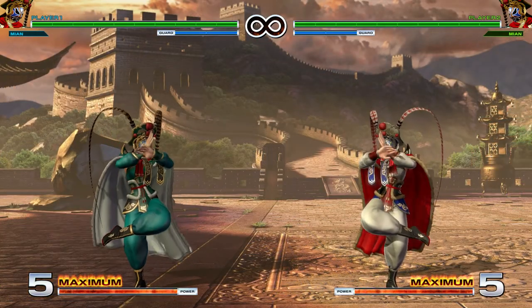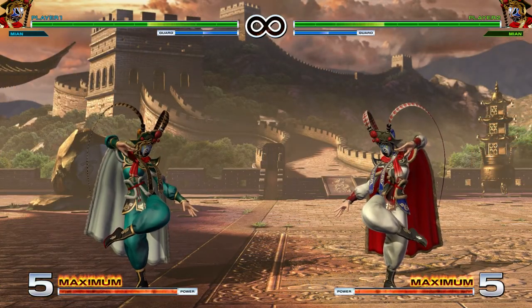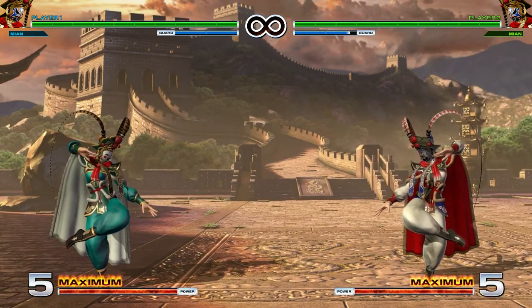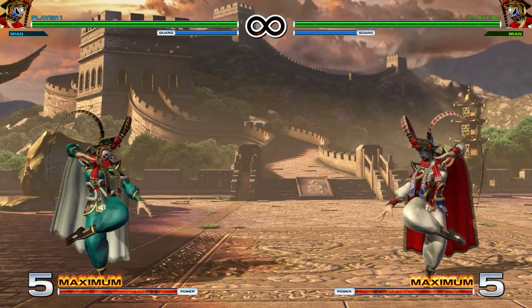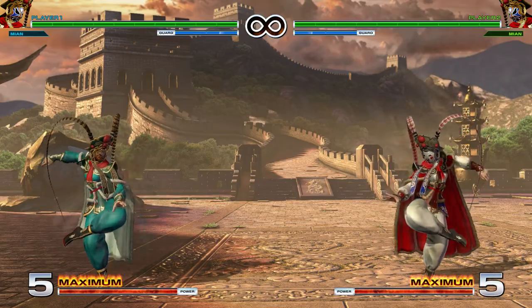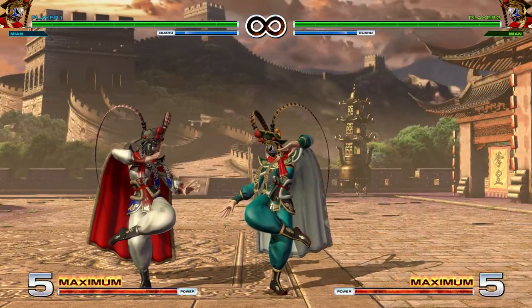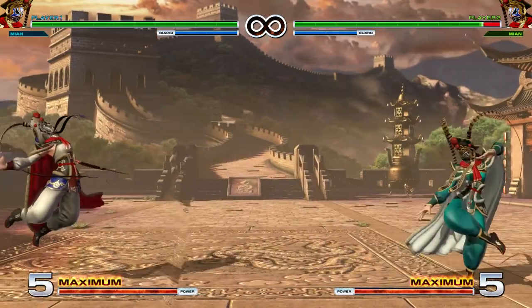Her blowback attack, executed by hitting heavy punch and heavy kick on the ground, has good range, goes really far, pushes back a ton, and is only a little bit negative on block. On top of that, you can super and special cancel it to try to make it safer. You can also cancel it into one of her dive kicks to get a combo off of it.